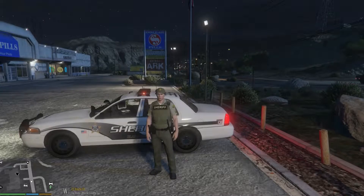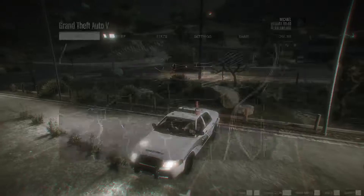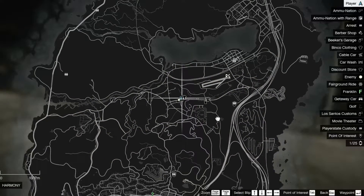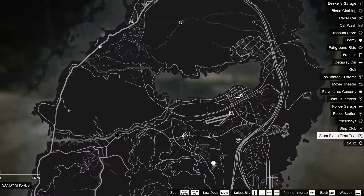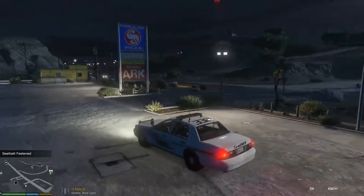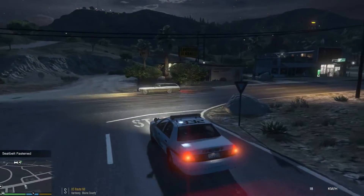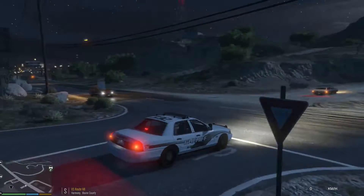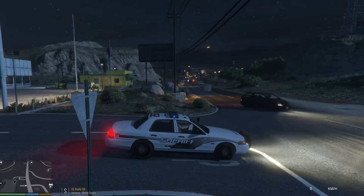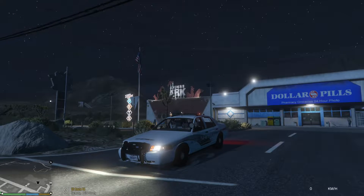So the gear for today: combat pistol, carbine rifle, bullpup shotgun, nightstick, and flashlight. We'll probably just be patrolling around Sandy Shores — mainly the big area is the Grand Sonora Desert. We'll be rolling around there, checking traffic and what people are doing late night at midnight. Without further ado, let's keep this intro short and get into this.